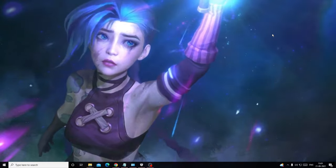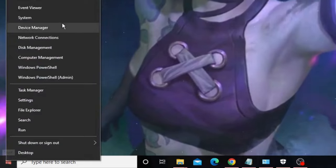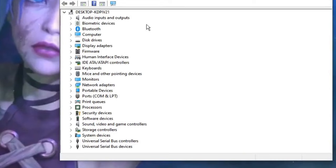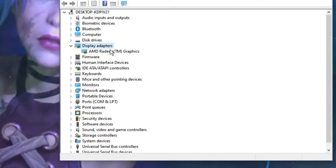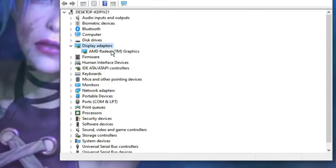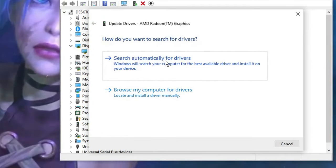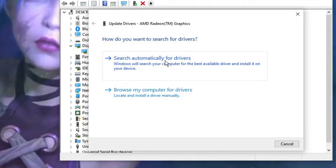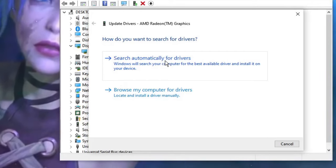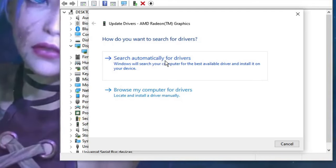You should also try updating your graphics driver, as outdated drivers can cause this problem. Right-click on the Windows icon, choose Device Manager, look for Display Adapters, and double-click it. Right-click your graphics card listed below and choose Update Driver, then click Search Automatically for Drivers. If updates are available, it will install them automatically — restart your PC and check if the problem is fixed.